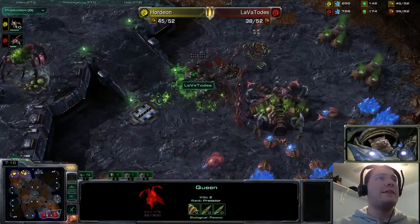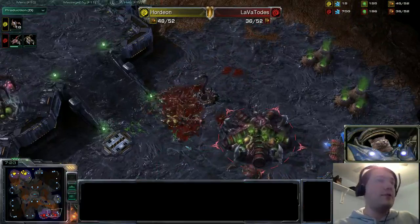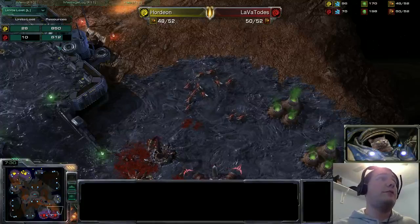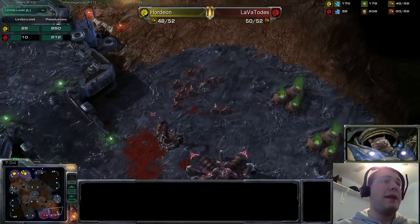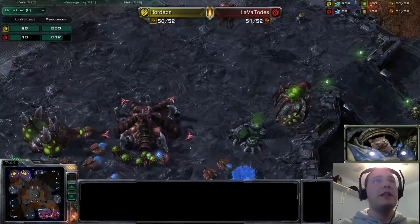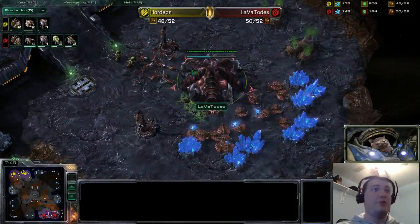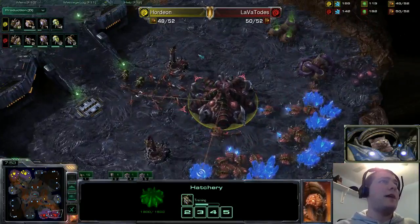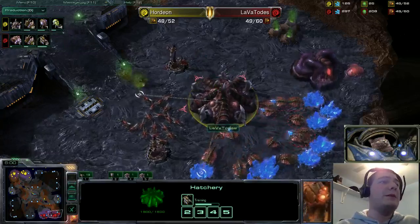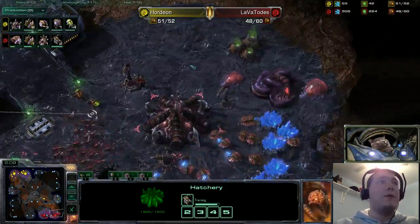Hordeon is pushing in at a perfect choke and in range of a Spine Crawler. One, two, three, four hits go down on those Queens — they're very, very weak. One goes down and the second goes down. Hordeon was losing so many Zerglings and was going to come out the loser on the units-lost tab regardless, but managing to take down those two Queens — that's 300 minerals lost right there, doubling the resources Lava Totus lost. Those Queens could have had one hit point left. As long as they were doing Larva Injects, it doesn't matter how much other damage Hordeon did. The fact that he killed both Queens that could do Larva Injects — absolutely huge. That's a big win for Hordeon.